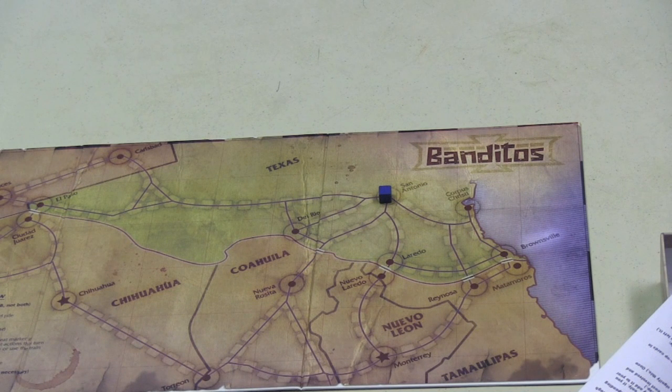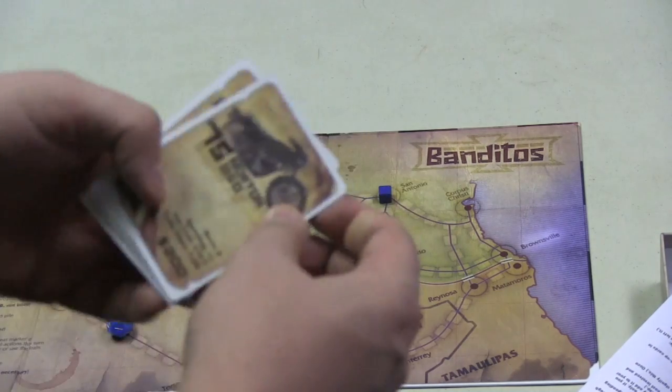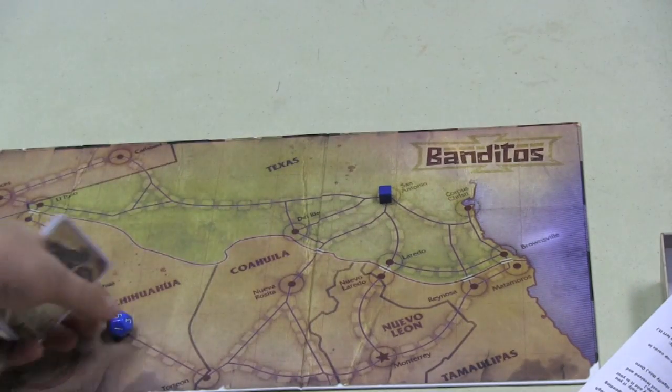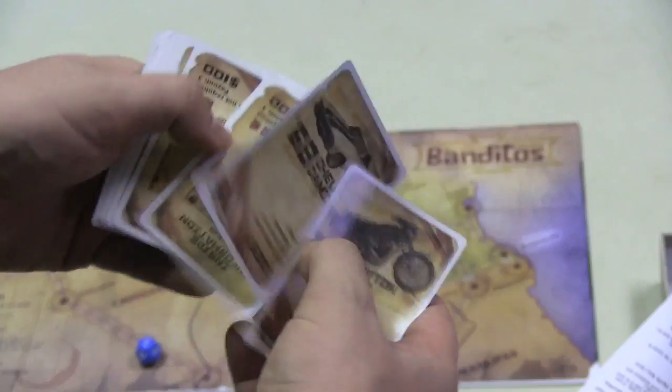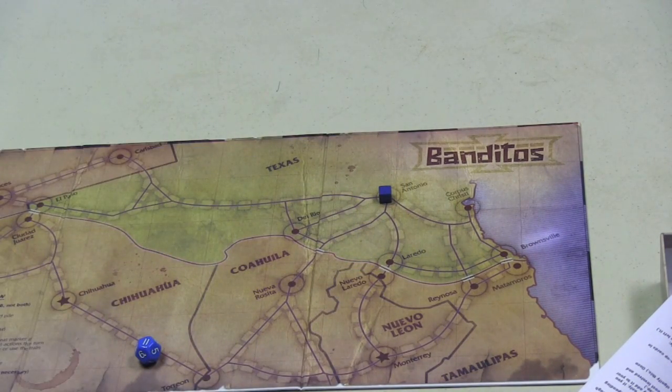At the beginning of each turn, you can take an illegal action or go straight to legal actions. The biggest illegal action is pulling a heist — we'll come back to that. You can also steal from the discard pile by rolling a 12-sided die and rolling higher than the number corresponding to how deep the card is. So if I want to steal a '75 Norton 850 from the top of the pile, I'd need to roll a two or higher.